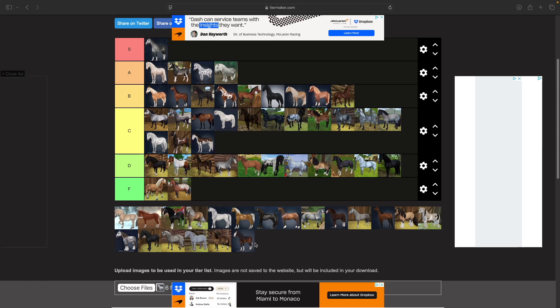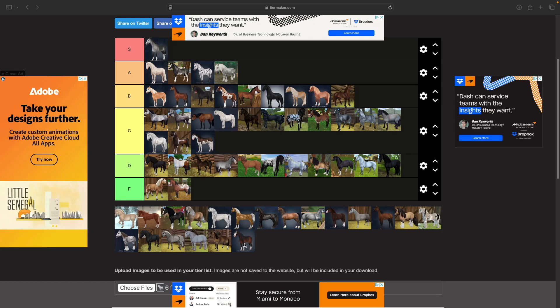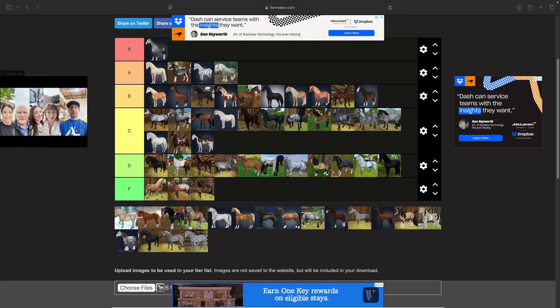The newer Mustangs — I really like these guys. I kind of want one every time I see one. I think he's a solid B tier. He looks much more like a Mustang than the Gen 1. Speaking of the Gen 1, it's going in F tier because I don't like it at all.